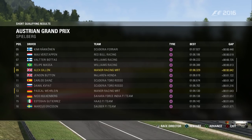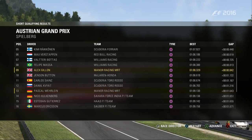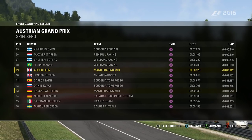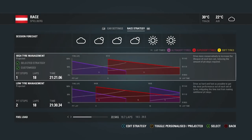We went to an 8.3, just a couple of hundredths off the Williams of Stroll and Massa just ahead of us. We'll certainly take that — our teammate is down in P13. Pretty good result from him as well, but he was about eight tenths off us, so quite a long way off us, interestingly. But P9 for me is certainly a good result.